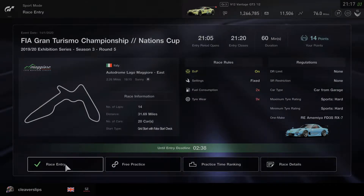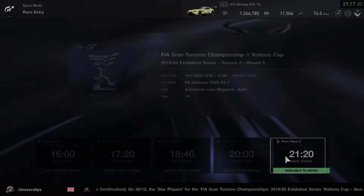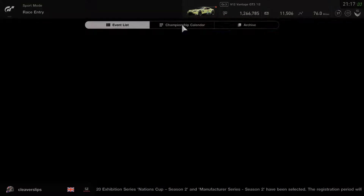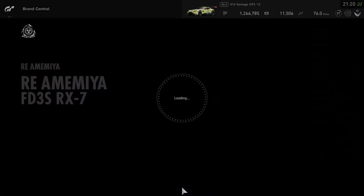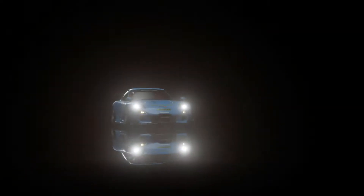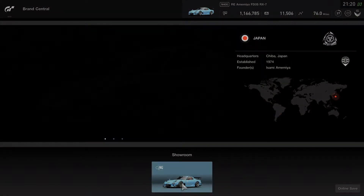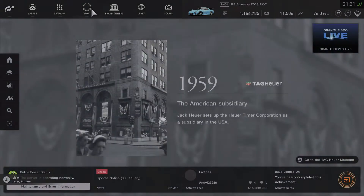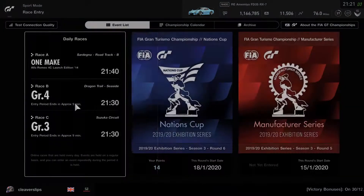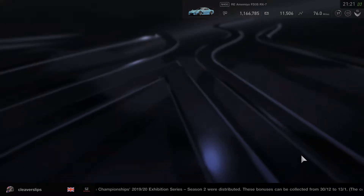Hello everyone, Sean here aka CleaverSlips, and here we are for round six of the FIA Gran Turismo Championship. Apologies for the delay in the video. I know it's been well over a week and you're probably asking me, round six? What happened to round five or round four? Well, we're urgently buying the one-make car for this championship and it really bugs me that you can't just buy the car on the one-make race directly from the race menu, because as we finally found this car...